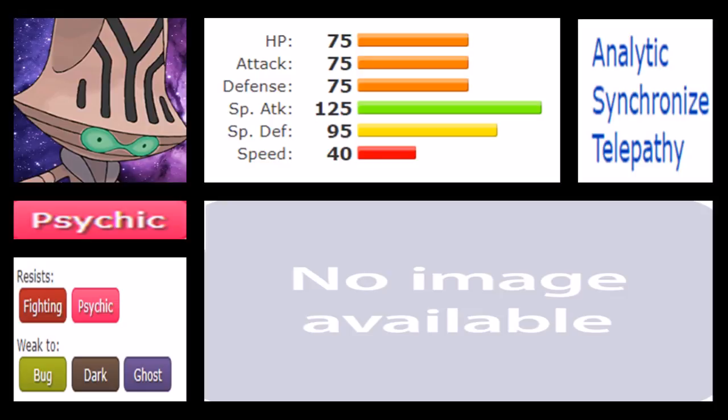Heal Block is a very strong niche move, preventing your opponent from using any healing moves. Simple Beam changes your opponent's ability to Simple. We also have Calm Mind, Power Split, Guard Split, and Recover, which is always a very relevant move. On the TM side, Psyshock is very good. We also have Thunderbolt, Shadow Ball, Rock Tomb as a possible filler, Energy Ball, and Charge Beam, which with an Assault Vest set can be very interesting to use.